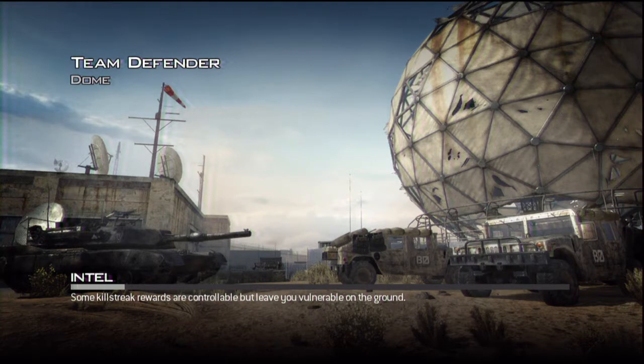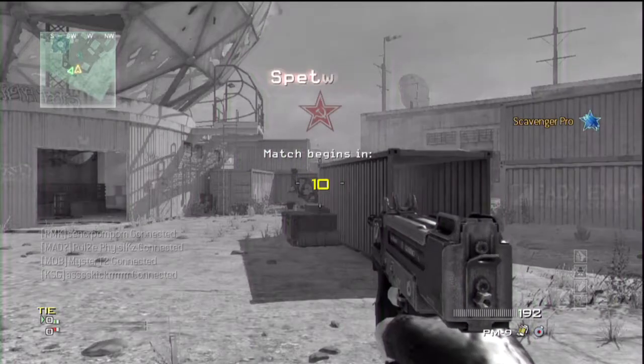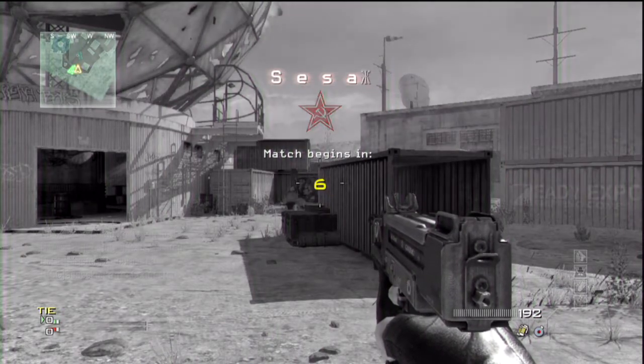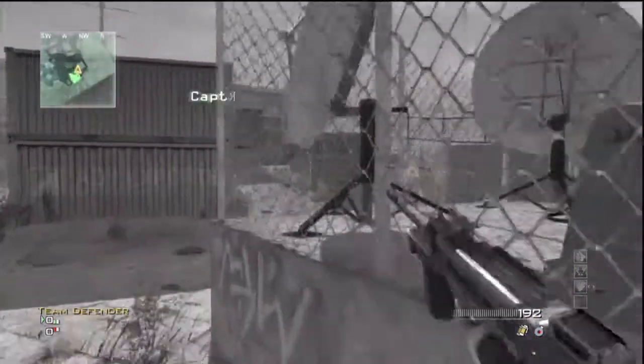Here on Dome, playing Team Defender. Again, with the PM9 — I showed you in the beginning of the video I had absolutely no kills. But other great ways of getting weapon XP is Drop Zone. That is a really good mode — basically, you're going to have to kill-whore in Drop Zone. I know a lot of people don't like that. I'm using a random setup here, nothing special. This is just a class I had and I put a PM9 in.